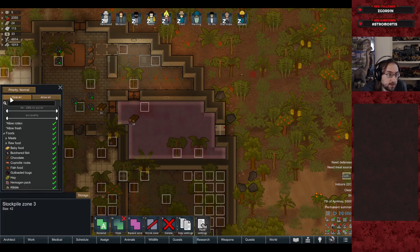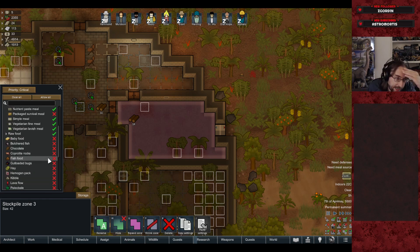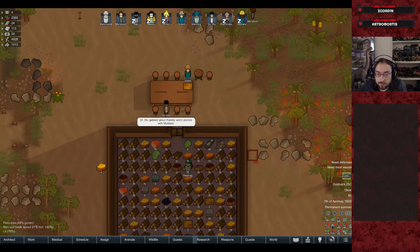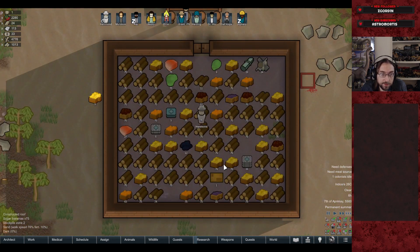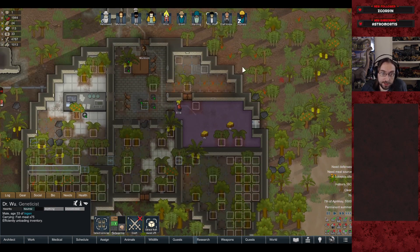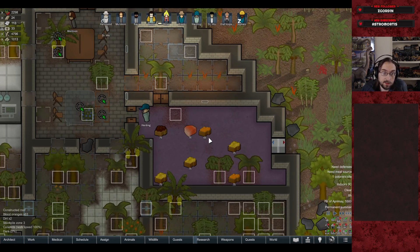Let's set this storage to prioritize critical items — raw food and perishable meals only. All the turtle meat we had has already fully decayed. The room is confirmed freezing, which is great. If we can also get the kitchen finished, we can start cooking proper meals.